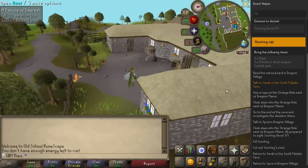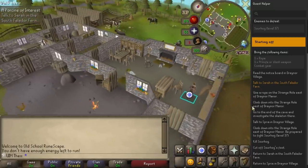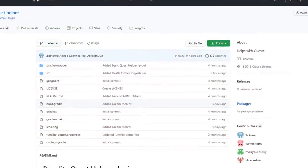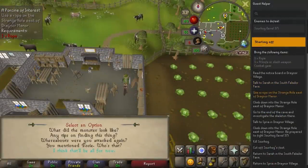The only downside of this plugin is it doesn't have every quest available yet. However, the developer Zoinkwiz is constantly adding new quests, with the most recent one added only 9 hours ago. So yeah, that's Quest Helper by Zoinkwiz.